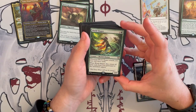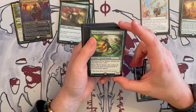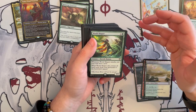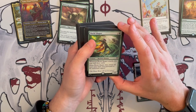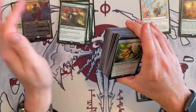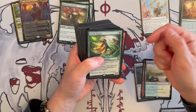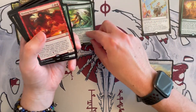World Shaper — Merfolk Shaman is a 3/3 that costs four. Whenever it attacks, you may mill three cards. When it dies, return all land cards from graveyard to the battlefield tapped. That's not bad — it allows you to do two of the things that you want to do. And when it dies, all the lands from the graveyard — that's very, very, very nice. And it's synergistic.